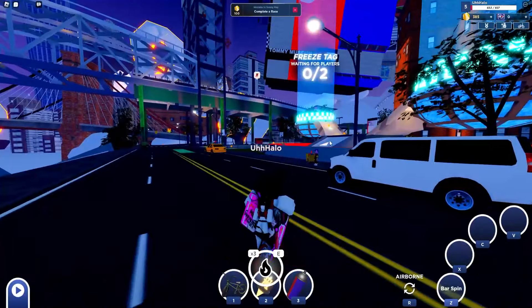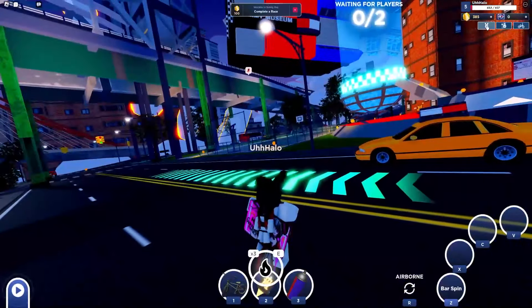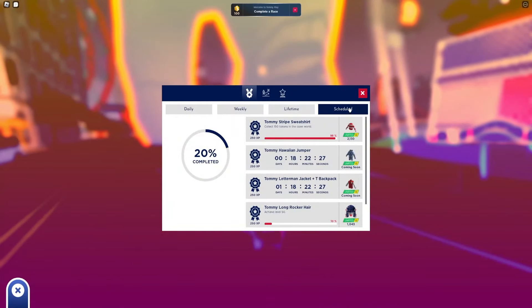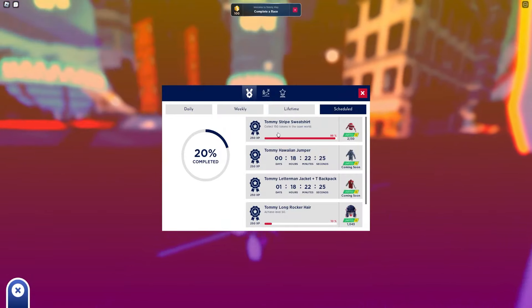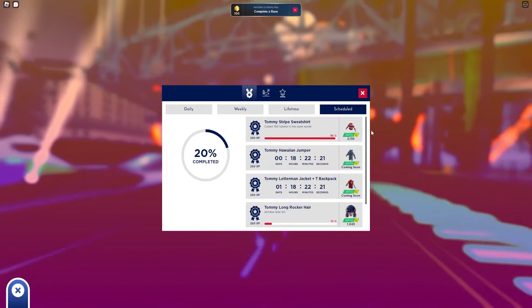In today's video, I'm going to be telling you how to get the Tommy Stripe Sweatshirt. All you need to do is click on the metal icon up here and then find Scheduled. In here, it'll say Tommy Stripe Sweatshirt — collect 150 tokens in the open world.